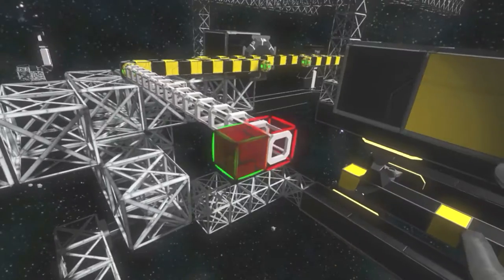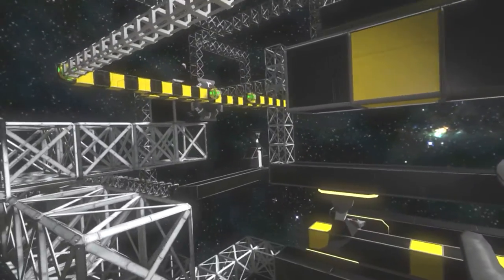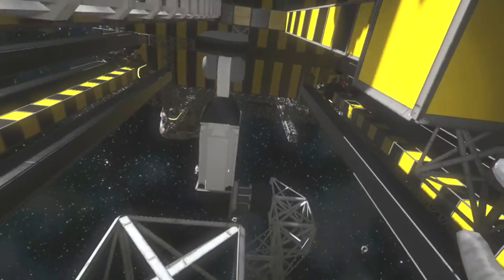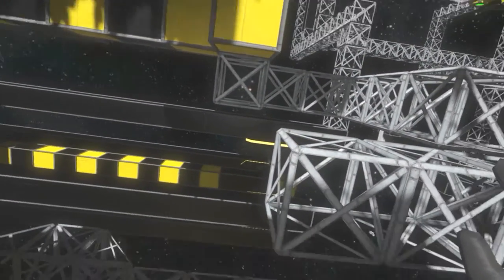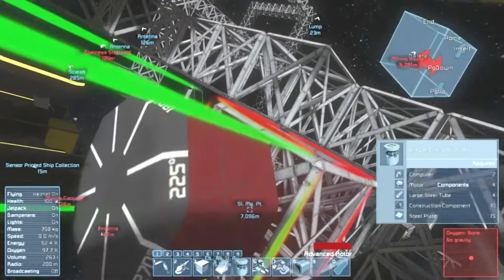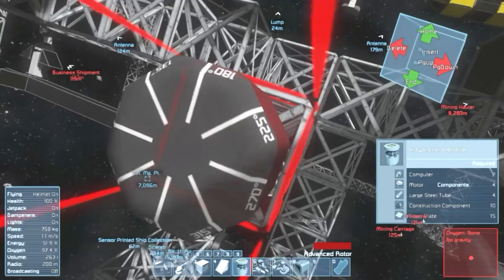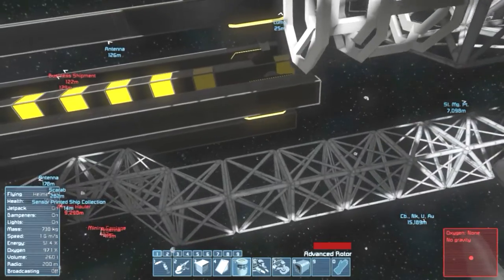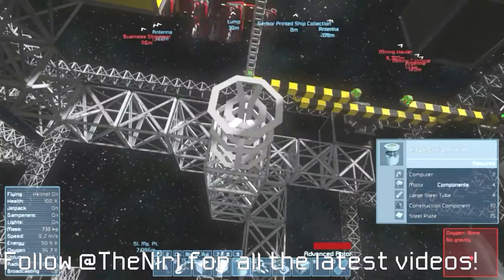Now where can I plop this down? How am I going to do this? This is directly underneath — or it should be. Indeed it is. So if I have the rotor where this is, let's grab a rotor blueprint here. And this will rotate between zero and one hundred and eighty degrees — that's perfectly fine by me. Now, will it hit this? I don't think it will actually — it will not.